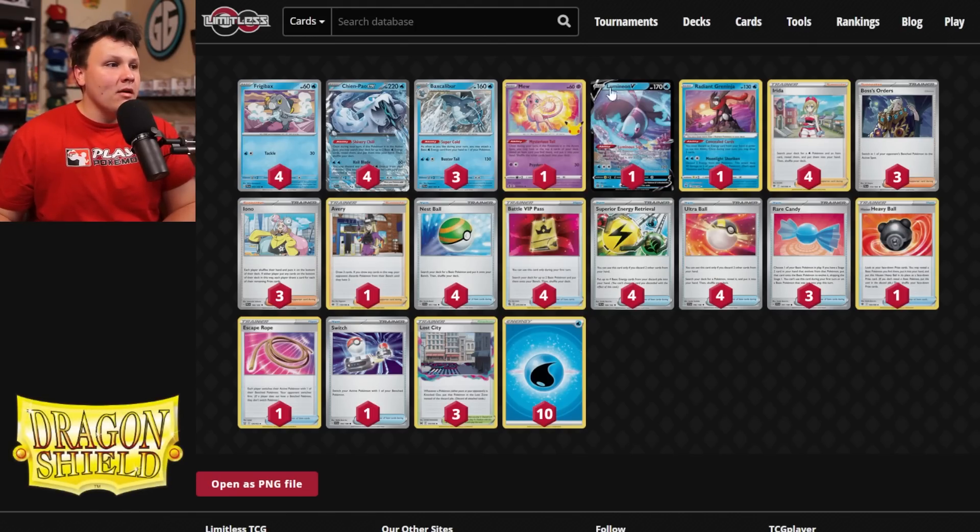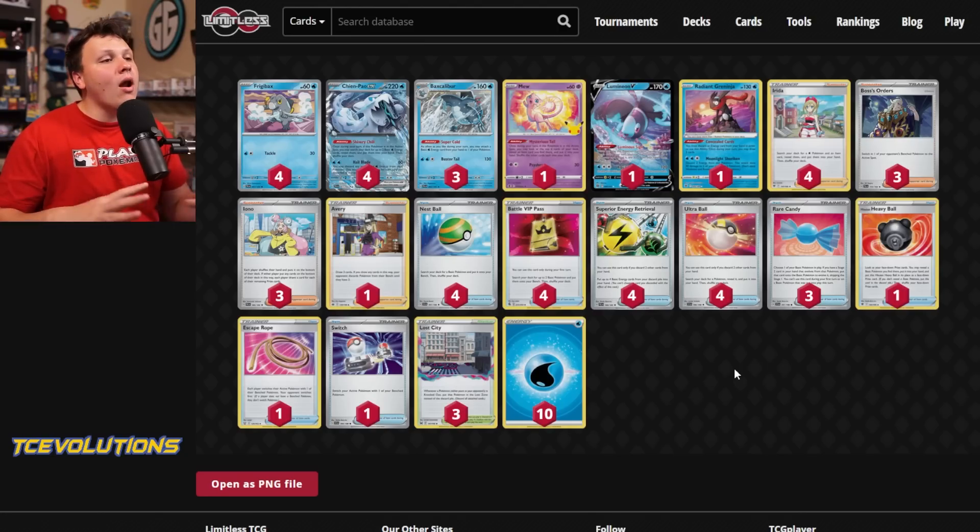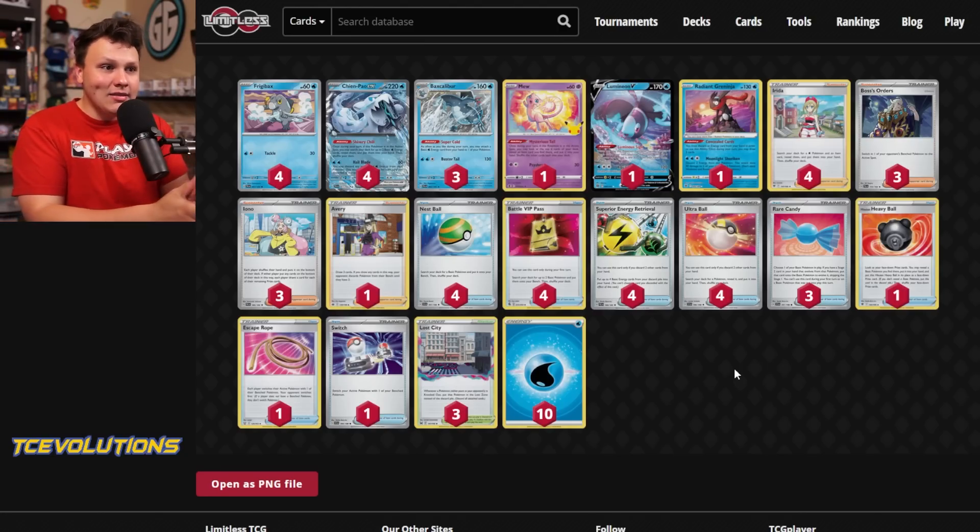Theoretically that sounds really good against Mew as well. Three Boss's Orders, and then there's nothing too special beyond that. I'm a big fan of Lost City — I know Skater Park is pretty cool as well, but Lost City is really good against Gardevoir and really good against Lost Box, the top two decks in the format right now. I'd rather have a card that is a little more disruptive against those decks than just having free retreat with Skater Park. So I've been digging the Lost Cities. This is not my final iteration of this deck, but it's what I've been liking and built up to so far.